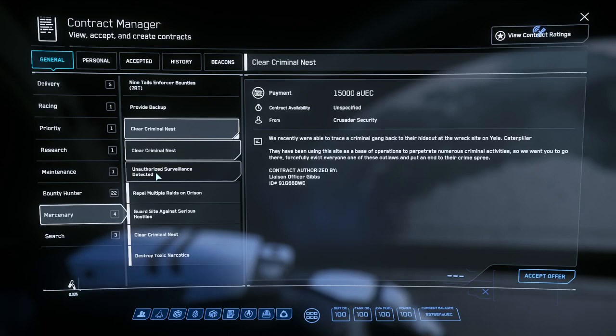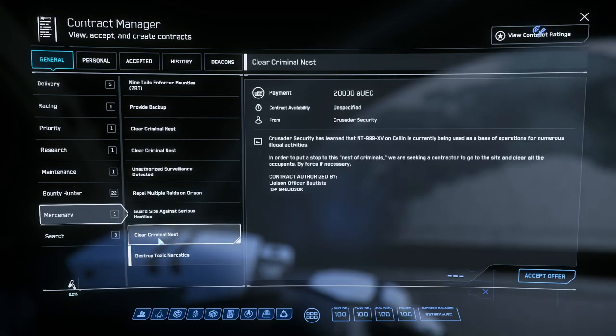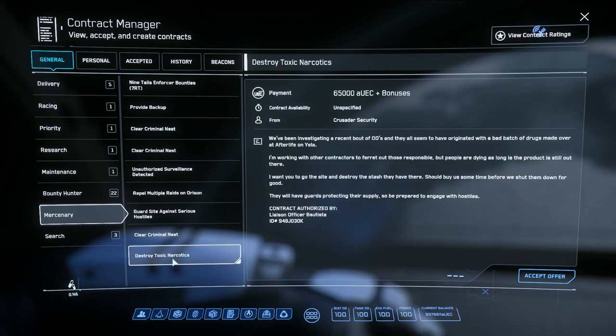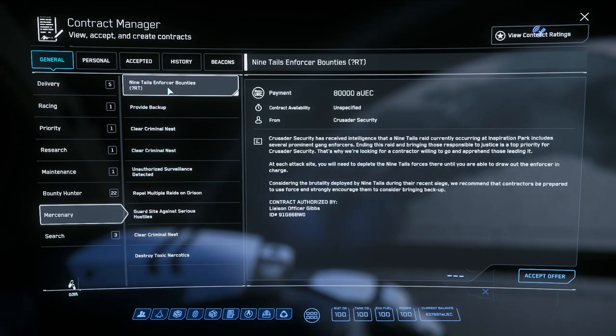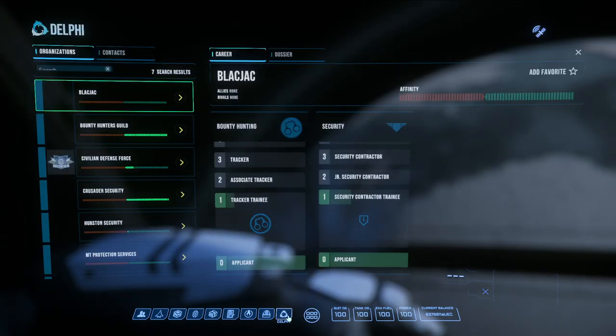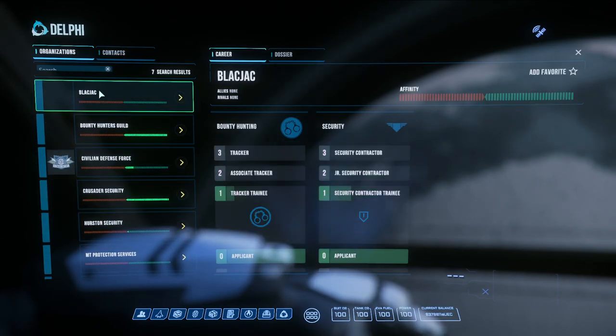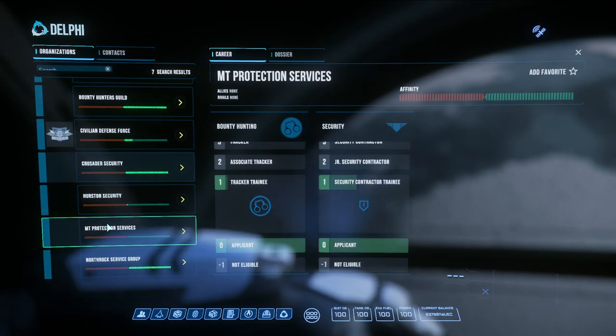Bunker missions are in the mercenary tab. You have things like provide backup, clear criminal nests — on Crusader you have repel Orson raids, guard sites, more criminal nests, and destroy narcotics missions. There are also sometimes bounties for specific NPC bosses. In the Delphi app, each planet has their own service — Hurston, Crusader, ArcCorp, and Microtech — whether it's security or bounty hunting.